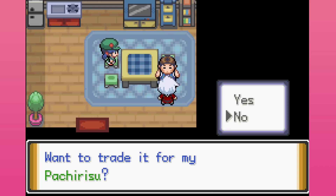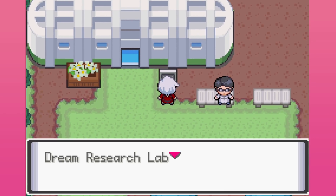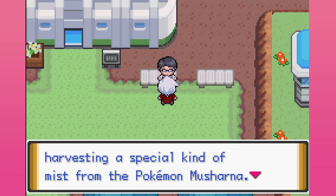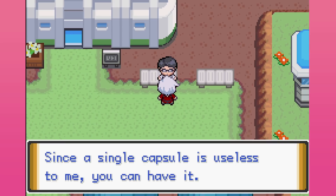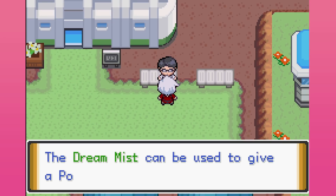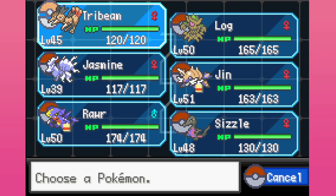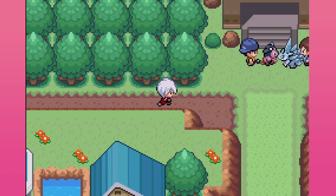Do you have a Mimikyu? Want to trade it for my Pachirisu? No, I do not — even if I had a Mimikyu I would not do it. Dream Research Lab — we research dreams, and my work is related to harvesting a special kind of mist from the Pokémon Musharna. Unfortunately it isn't going so well — I've only managed to get one capsule's worth of mist. Since a single capsule is useless to me, you can have it. So we can get the hidden ability. I will look up what my hidden abilities are on my Pokémon later on and decide if I want to use them.